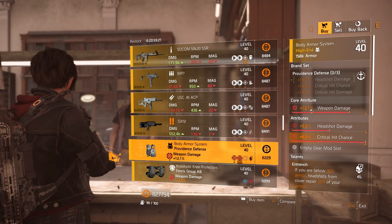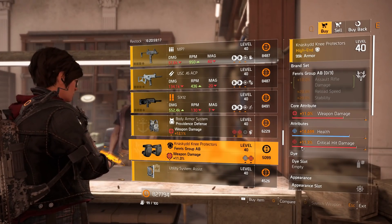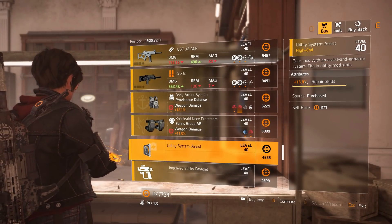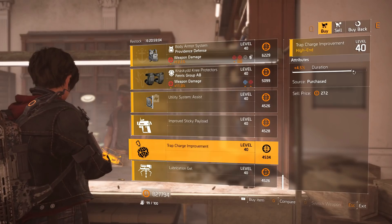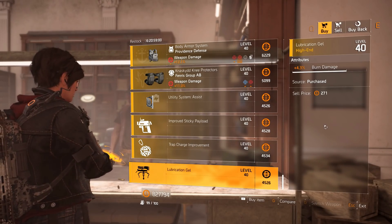A Providence chest piece with Entrenched talent, maxed crit chance, 5.8% headshot damage, and 12.1% weapon damage. Fenders Group knee pads with 11.3% critical hit damage, 16,699 health, and 11% weapon damage. Mods: utility system mod at 16.8% repair skill, sticky bomb mod at 5.1% blast radius, trap mod at 4.5% duration, and turret mod at 4.3% burn damage. That's it for the Clan vendor.